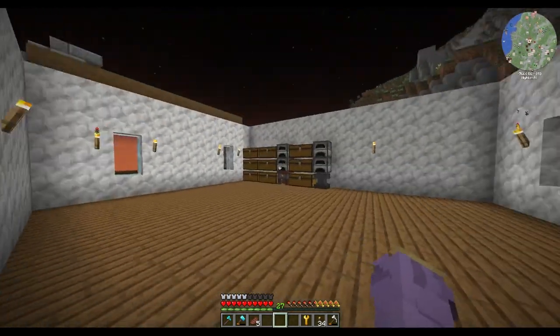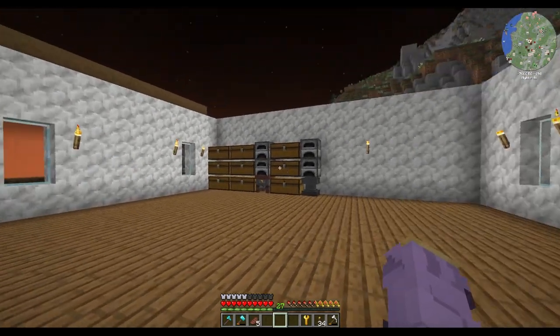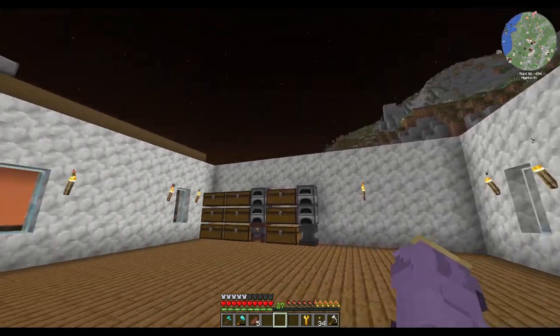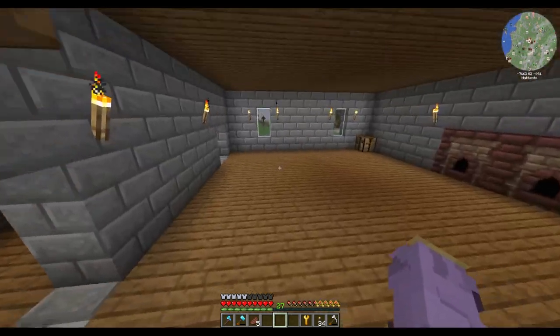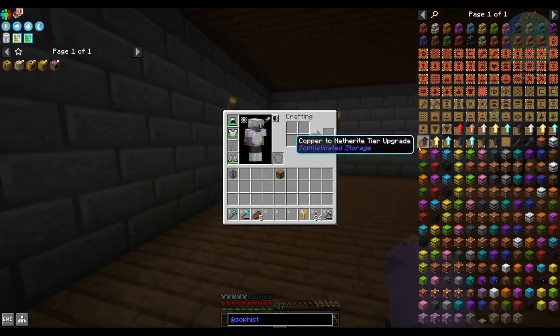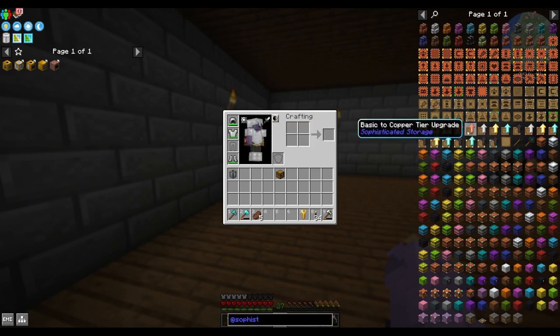However, this storage currently, if we continue down this path, it is just going to evolve into a wall of chests, and a wall of chests, and until we get to applied logistics, that is not going to do. So I'm going to use Sophisticated Storage — I do like the look of barrels over chests, so we're going to go ahead and upgrade them.